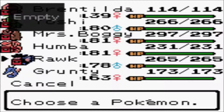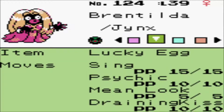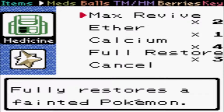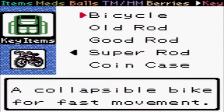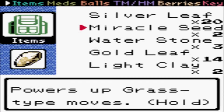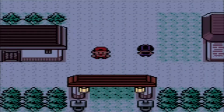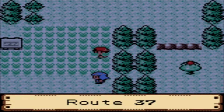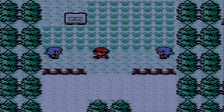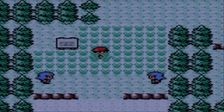After all this time, we finally have Brentilda where I want her to be. She is level 39, she's got Mean Look, she's got Sing - which you actually have to go talk to the move person for unless you catch it at a much lower level. We got a lot of Quick Claws. We want her to be level 39 for a very specific reason, and those of you familiar with what we're doing here will probably know why. We're going to wander around for a bit and look for a certain Pokémon. We have not seen either of them before, so this could take a while.